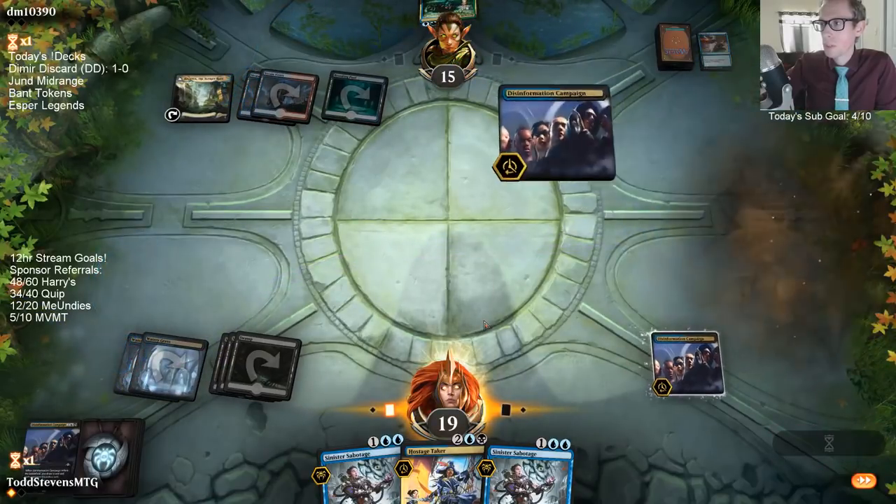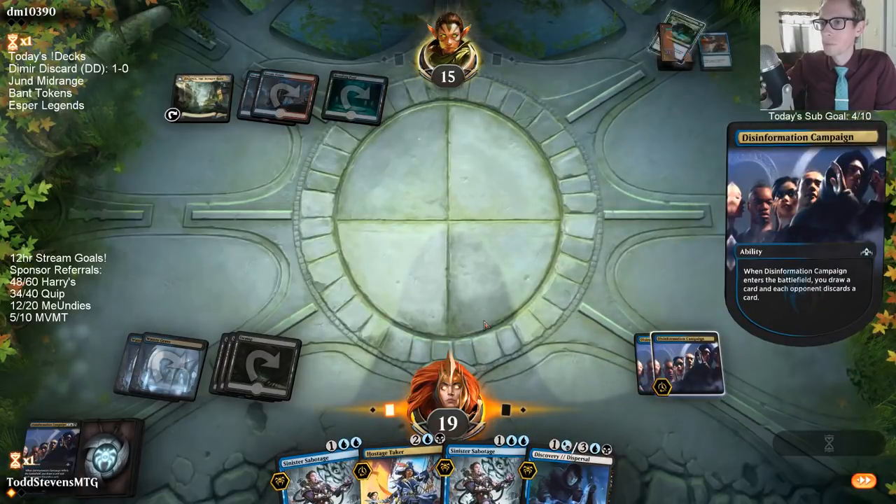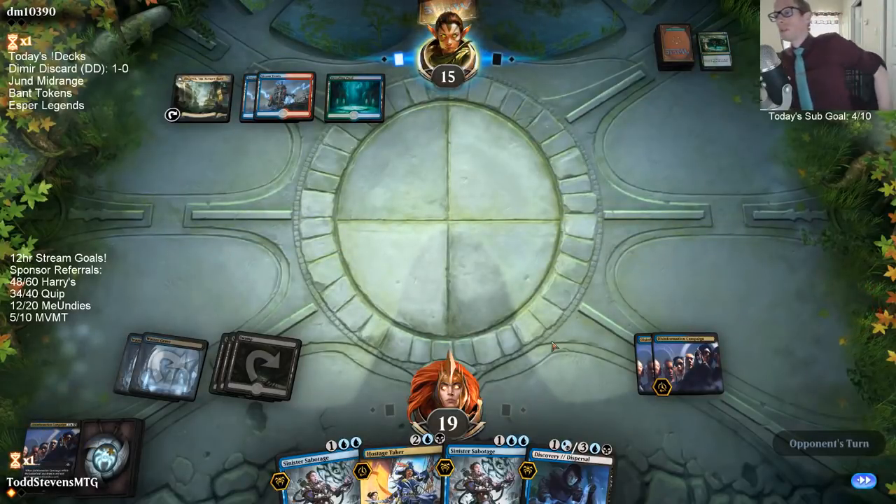Why are they just throwing away a Spell Pierce? You can just discard the Growth Spiral. Come on, play a Crackling Drake — come on!